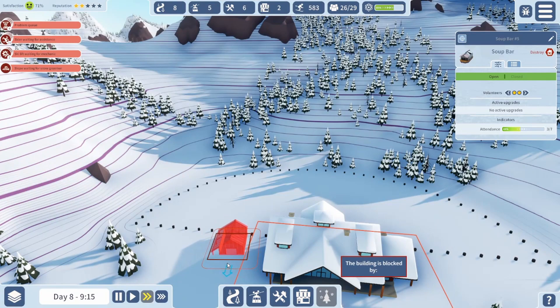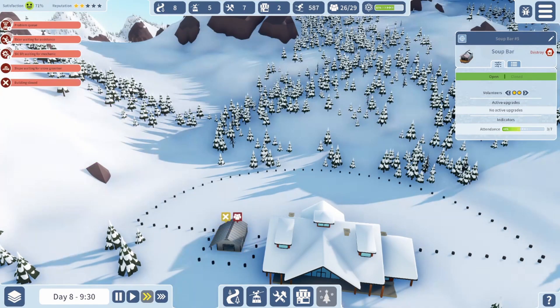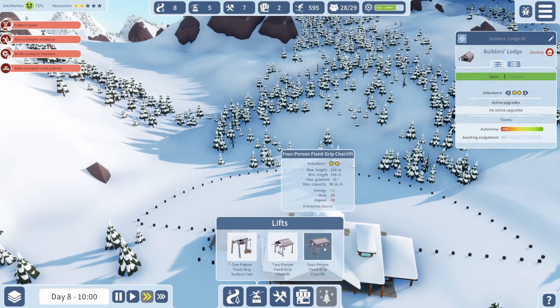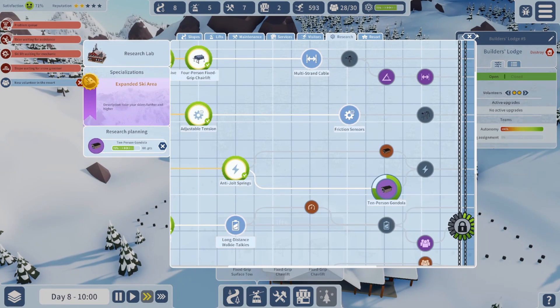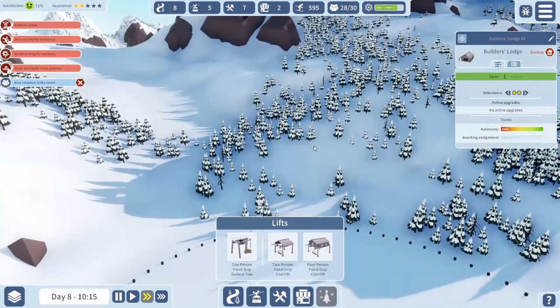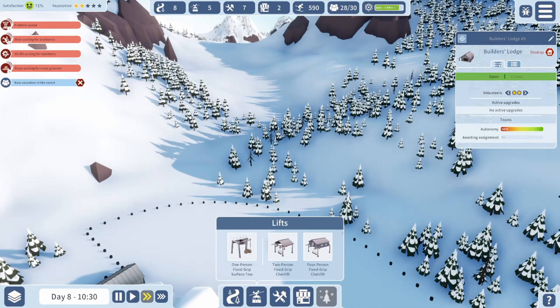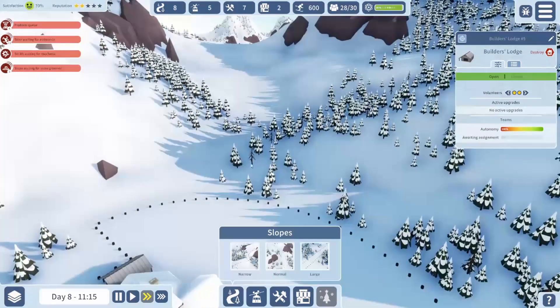First off we'll get a Builder's Lodge going. We are kind of at the mercy of the number of volunteers, but we can get started over here at least. I'm gonna wait for this research to be done because we're doing a 10-person gondola. We're gonna put a 10-person gondola in — not messing around with these small lifts. The 10-person gondola does need more volunteers, but I can staff with half volunteers at start.